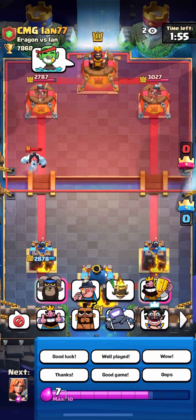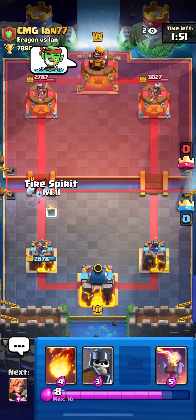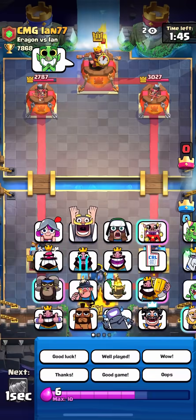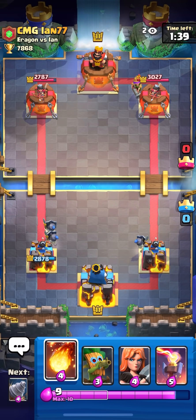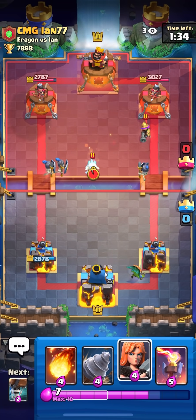He's probably gonna Hog here, I have my Inferno ready. I'm gonna Fire Spirit the Musketeer, I don't want to take that death damage. He's playing pretty patient — could he have a second win condition? I did tell him not to play Hog so that makes me think he put in like a Balloon or something.